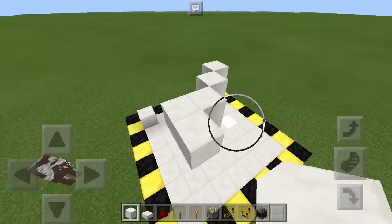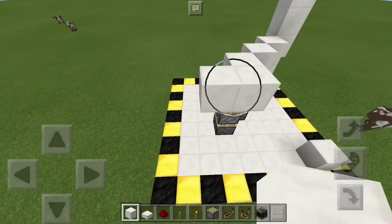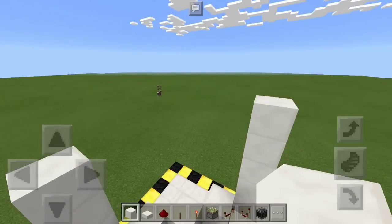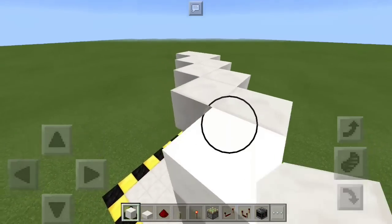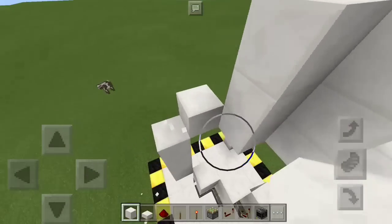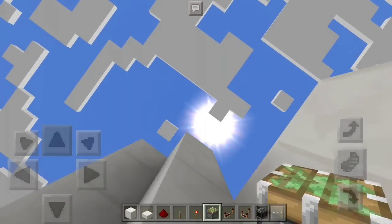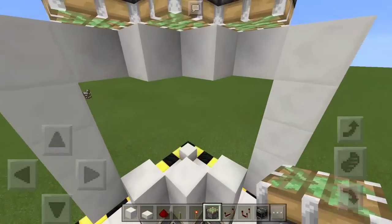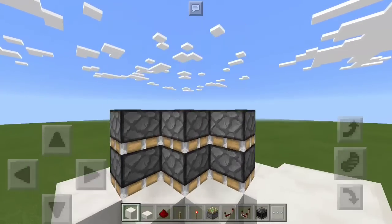Now we're going to place in the top sticky pistons. To do that, we're going to place a block there and count up 3 — because this is a 3x3 door — and do the same on the other side. That means the blocks for our sticky pistons will be right here. I'll place in temporary blocks like that. Everything is a little bit awkward to place because it's a diagonal build, which is kind of awkward for Minecraft. You're going to place two sticky pistons on each of these spots, basically in line with the bottom ones. You can go ahead and replace the blocks here, and I'm going to go ahead and give this an outline.